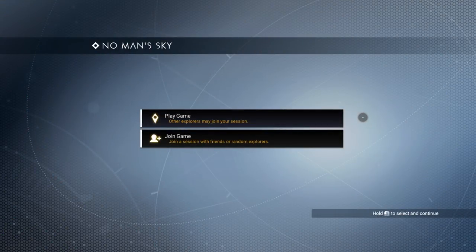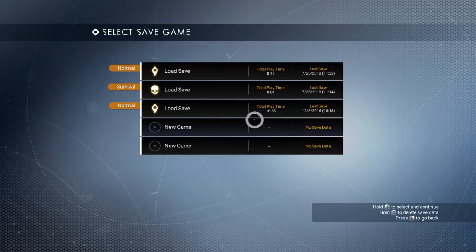Hello everyone, welcome back to No Man's Sky, which I haven't played in a very long time. There have been many updates since the last time I played, and I just wanted to see how things look and what has changed. We have a screen where we can join other explorers, join a session with friends or random explorers. These are small sessions with relatively few people, like four or something, or other explorers may join your session. There isn't technically a private session, but I'm just going to start a new one.